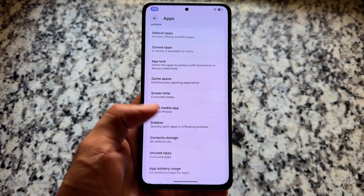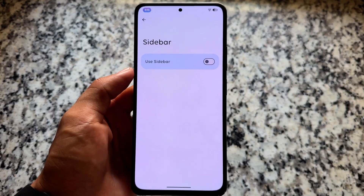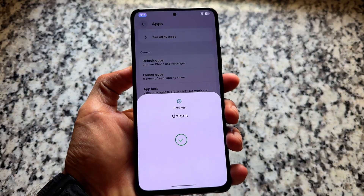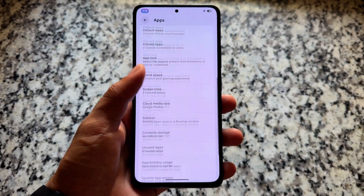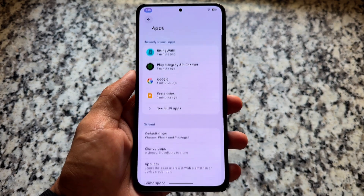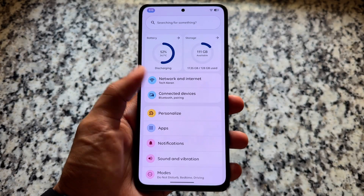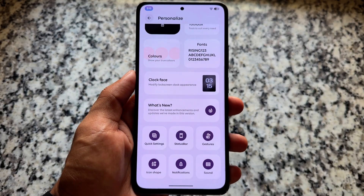In the App section, you'll find Cloned App, Sidebar, and App Lock — all still present. In App Lock options, you can choose whether to use biometrics for unlocking, which is an underrated feature. The Cloned Apps feature is also available, along with many more options.